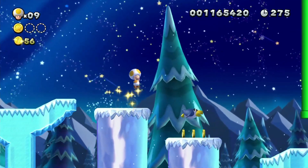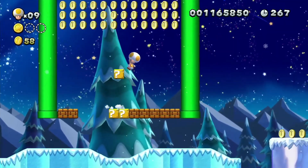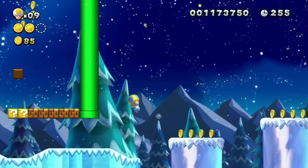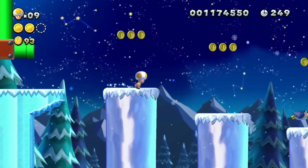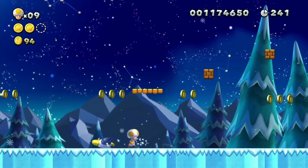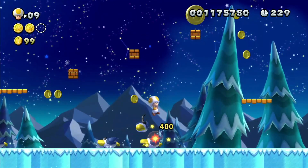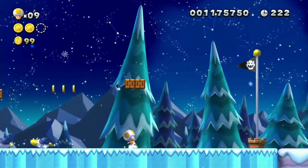They get thrown in the ice and just get stuck in there - I keep forgetting they drop so fast - slight annoyance. Oh no, come back here! There's the next coin up there - you have to use the Cooligans to get up there. And there we go - level done! Only a couple of deaths but that's okay.